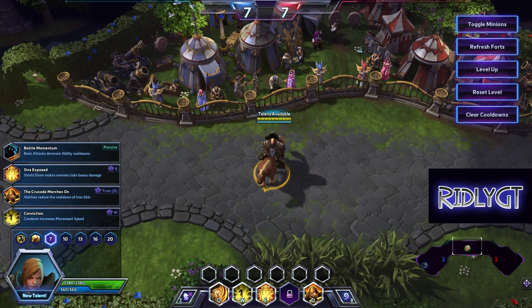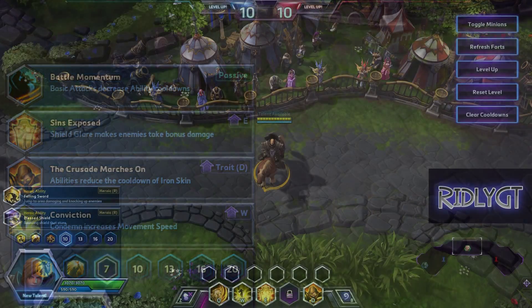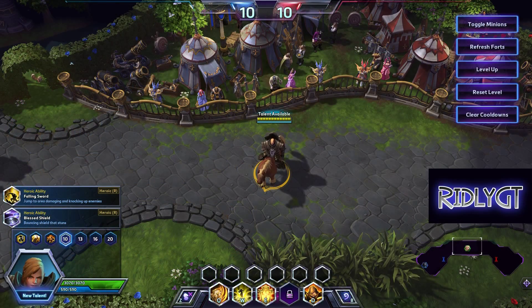At tier 7, all of your abilities can look good, but really there's only two worth considering. One is Crusade Marches On, which is better the more comfortable you get with the hero. But to start off, for most newer players — and even experienced players — Battle Momentum is the pick. Being able to auto attack as much as possible, reducing all of your ability cooldowns, just works really, really well with this hero.